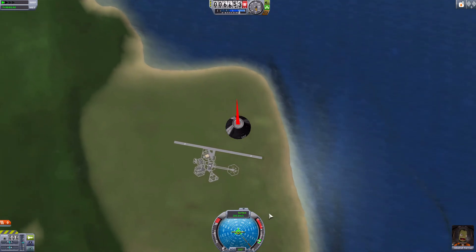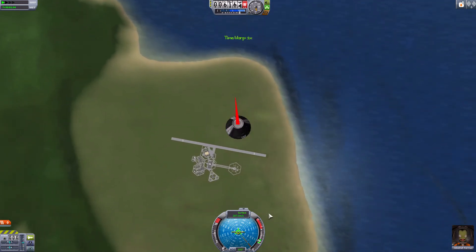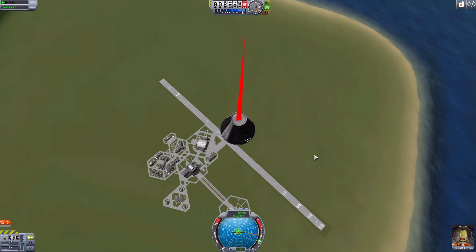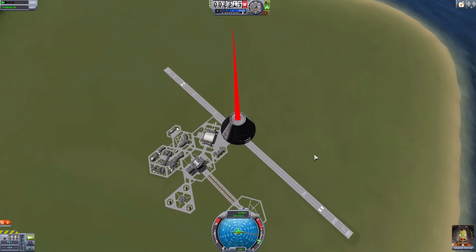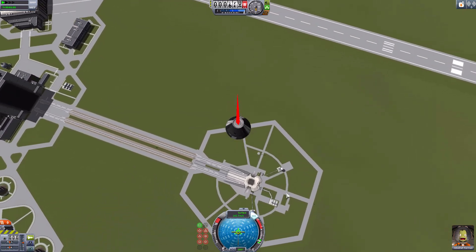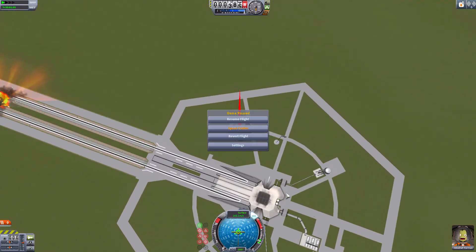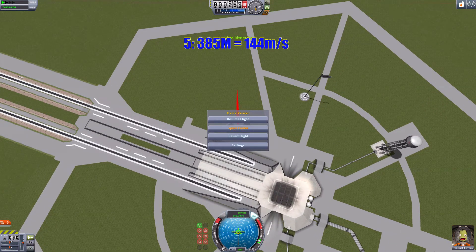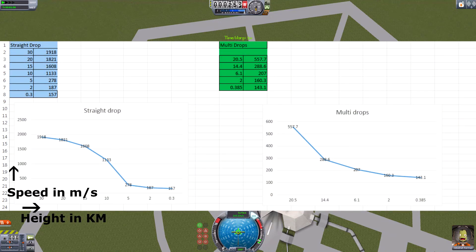Okay, slow down — slow. We're at 207 meters per second at 6.1 kilometers. And now 160.3 at 2 kilometers. One more — we're close to the ground but let's make sure. Okay: 144 meters per second at 385 kilometers... 100 meters. Sorry.